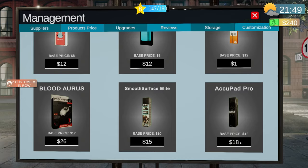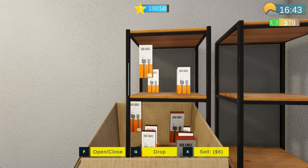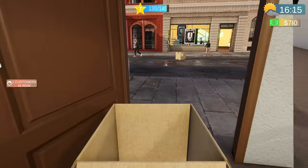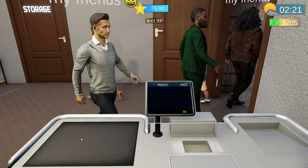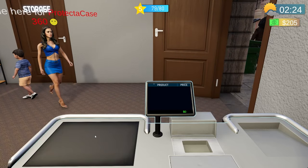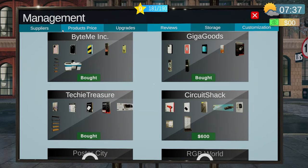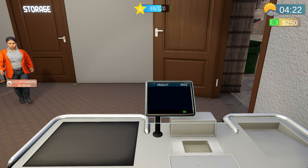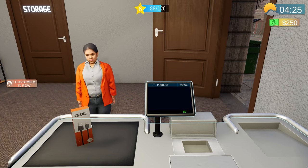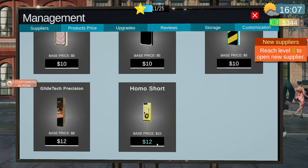But let's not be too harsh — there's definitely fun to be had here. The randomized customer flow keeps you on your toes, alternating between frantic rushes and quieter moments. The product unlocking system adds a nice progression element, giving you something to strive for as you level up your tech empire. There are some quirks though: a mysterious bum wandering around your store doesn't seem to serve much purpose, potentially wasting your hard-earned cash.